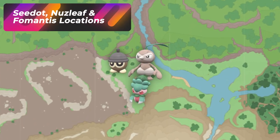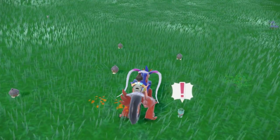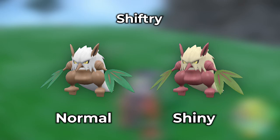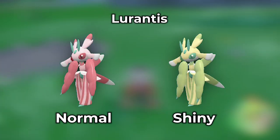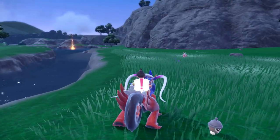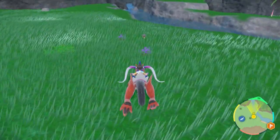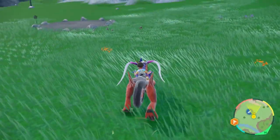If you teleport over to the Gracious Stones, this is an extremely great area to dual hunt for both the Seedot evolution line as well as Fomantis. Fomantis is going to be a little tricky to locate because it's just a little more yellow in color, so you may need to use the zoom-in trick. I do notice there are a little more Seedots than Fomantis, but this is where I was able to get both of them. Sometimes you'll also get Lurantis, a few Lotads near the water, and random Nuzleafs spawning in family groups.